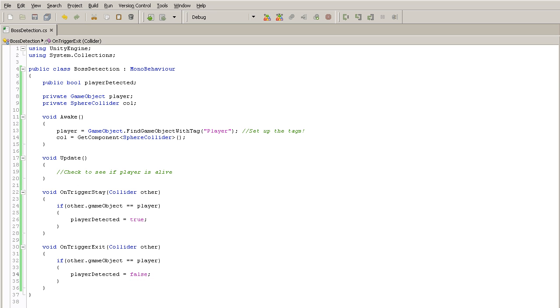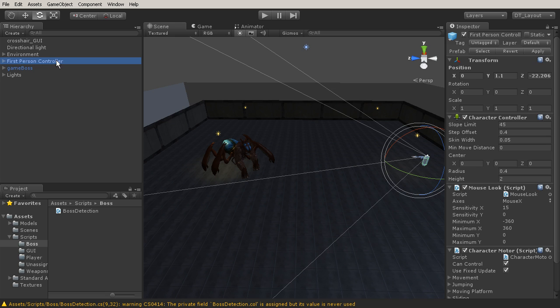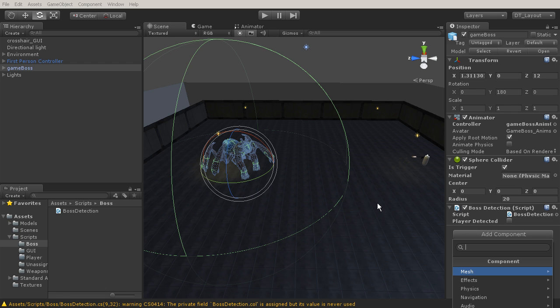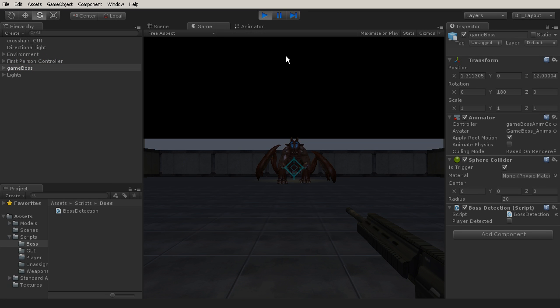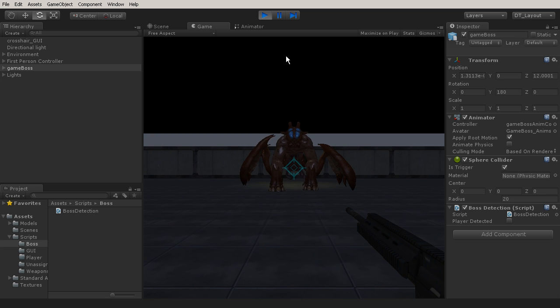Hit save and go into Unity. There are two things to do: first, select the first person controller, go to Tag in the inspector, and change it to 'Player.' Then assign the BossDetection script to the game boss — drag and drop it into the inspector or use Add Component. Now you can see playerDetected is false. Hit play, collide with the sphere collider, and you'll see playerDetected becomes true. When you exit the trigger, it turns back to false.